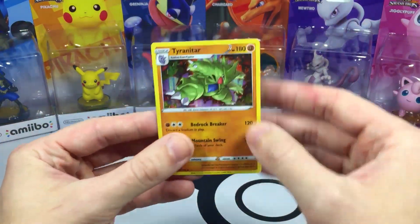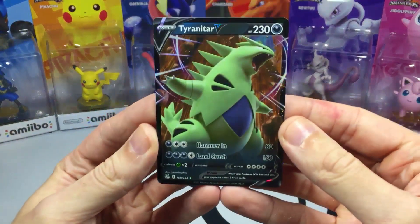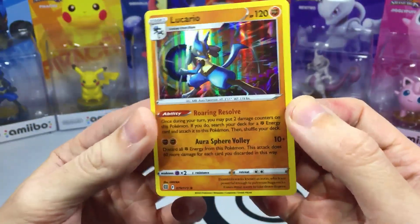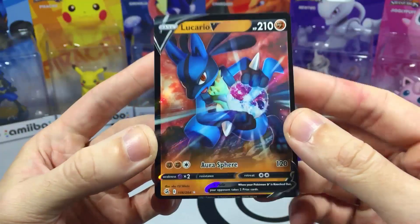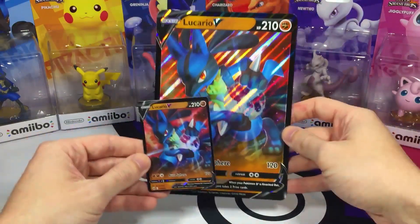Starting off with the included cards: you get the Tyranitar Holographic from Darkness Ablaze as the first card, then the Fusion Strike Tyranitar V card, the Holographic Lucario card from Brilliant Stars, and the Lucario V card from Fusion Strike. You also get the Jumbo Lucario V card. Very cool.